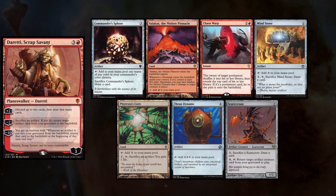This week I am playing Doretti and I keep playing with Commander Sphere, Valakut, Chaos Warp, Mind Stone, Phyrexius Core, Thran Dynamo, and Scarecrow.